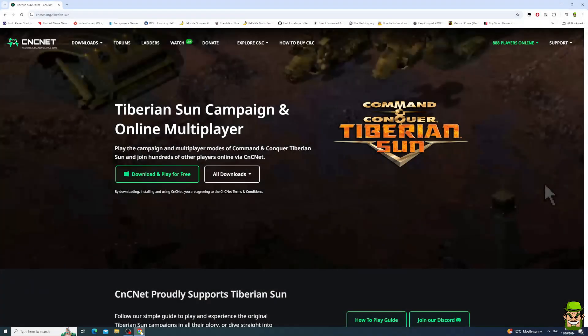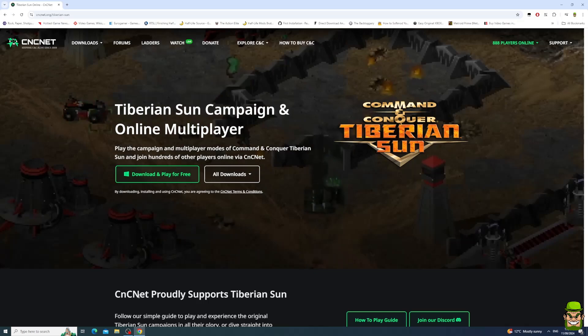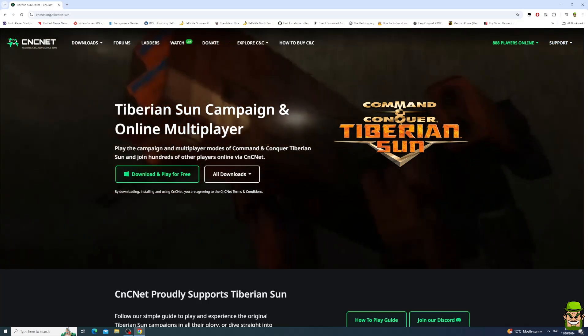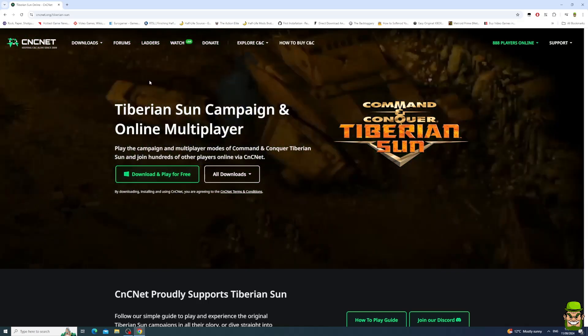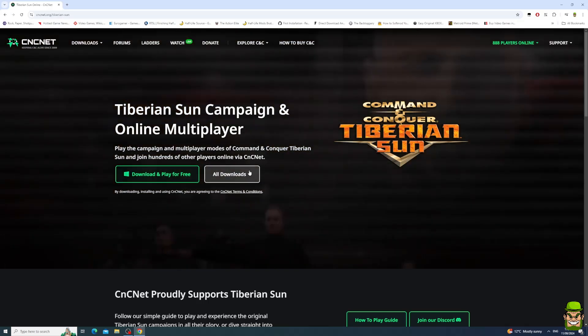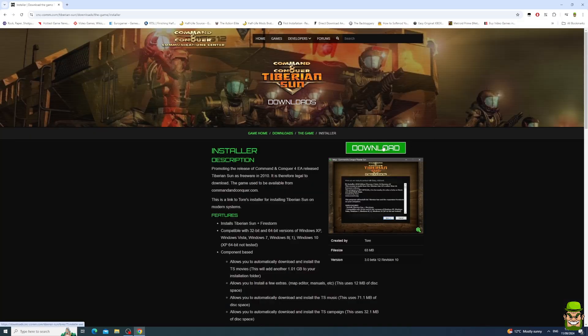There are a couple of ways you can download this, but the easiest is to go to cnc.net.org forward slash Tiberian dash sun and download it as free to play, because EA made this freeware — so it's legal to download this game specifically. You can also download via the EA app with a bundle of CNC games, but I find this is the easiest method. Go to the main page and on the front face you can see all downloads. We need two files — go ahead and download the full game file.